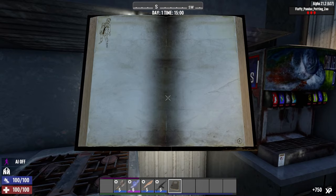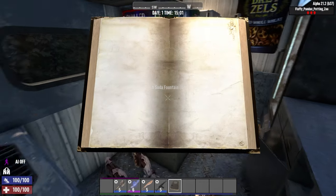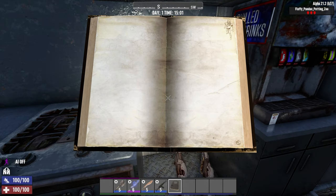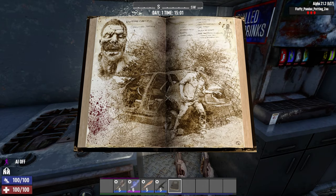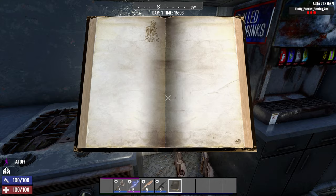My only minor gripe with this mod is that the light reflecting off the pages can make viewing the illustrations a little more difficult. I often found myself having to angle the book a certain way to see the handwritten text clearly, but this is completely subjective. And to be fair to the mod, I'm an old man and I find myself struggling to clearly see pages of a book in real life, so it's shockingly realistic at least.